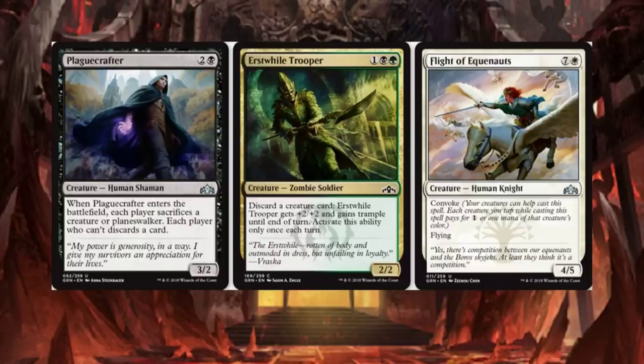Flight of Equinox is an 8-drop with Convoke — Human Knight, Flying 4/5. Pretty sweet. The only problem is its only real ability is flying once you get past the Convoke. But getting a flyer — this dude's essentially riding a Pegasus — and it's a Knight. Knights are still a thing. Being a 4/5 flyer, I think it might see some play.